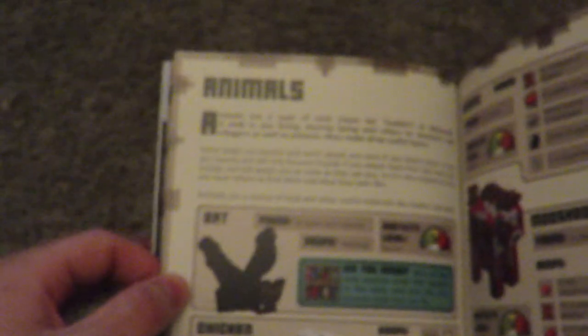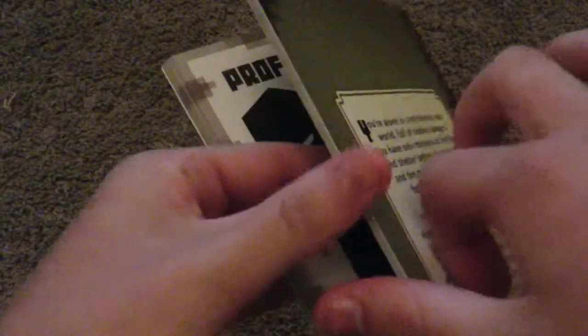Next is crafting a bed, and then the table of elements. Then animals, animals continued, and villagers. After that you have mob profiles: profile creeper, profile skeleton, zombie, enderman, spider — pretty much all the mobs — and slime.